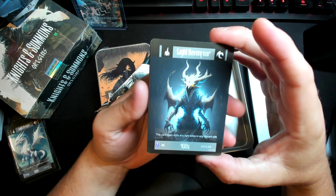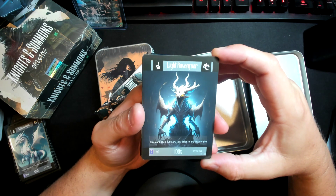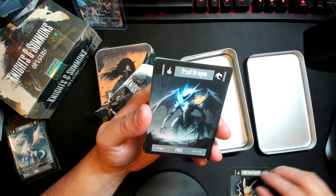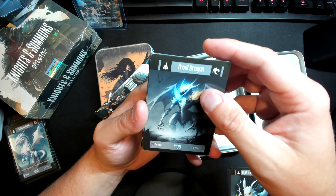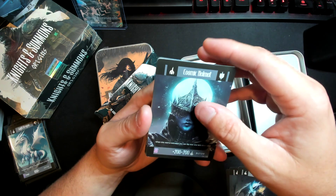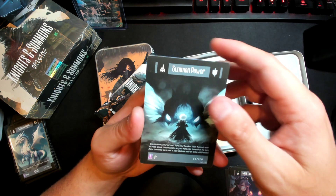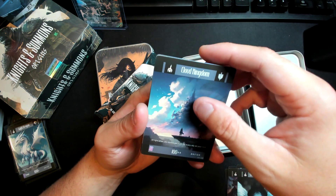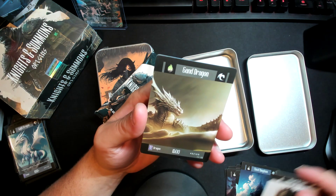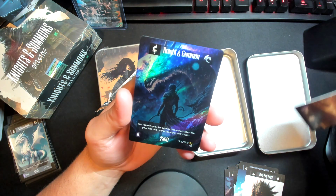Let's see if we can hit a First 100 foil. Light Raven Fear. Light Shock Sprite. Frost Dragon. I don't have the list of what I need, so it'll be a surprise to me when I go through my book. Cosmic Helmet. Light Summoner. Summon Power. Cloud Kingdom. Heart of Light. Sand Dragon. And we did hit a foil — we hit a Knight and Summons!